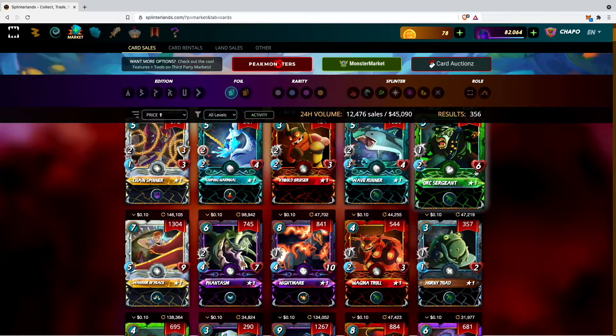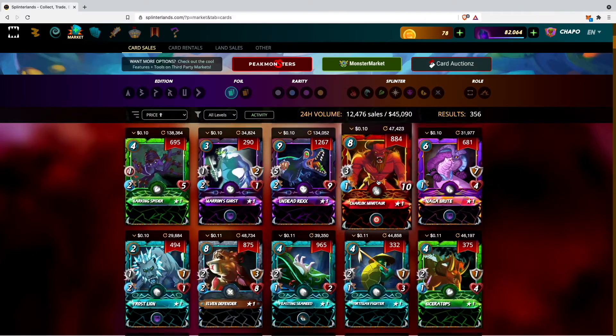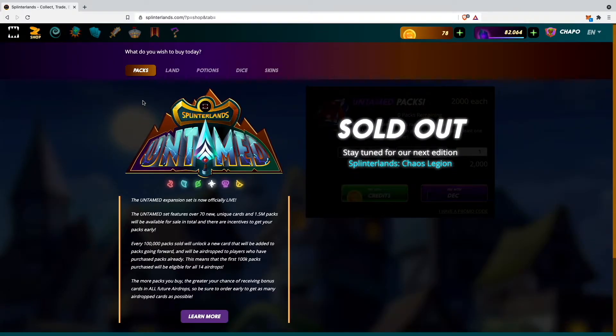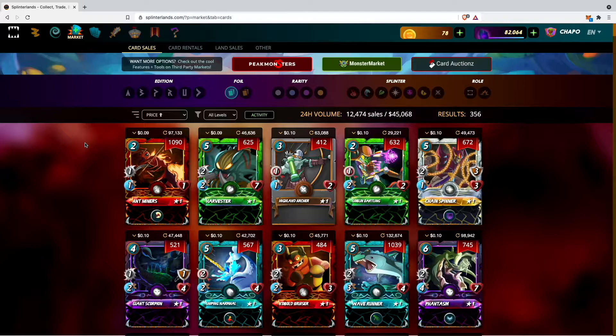One thing I would recommend to all Splinterlands beginners is to buy cards on the market, just because you can buy exactly the cards you need for your deck. Buying untamed packs is a lot of fun since you don't know what you'll get, but especially for beginners it's way better to buy on the market because you know what you're buying and you need a much lower budget to get good cards.